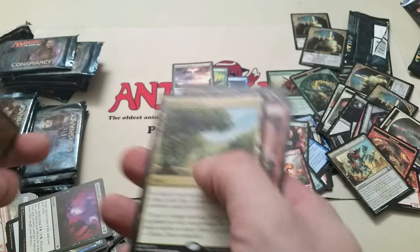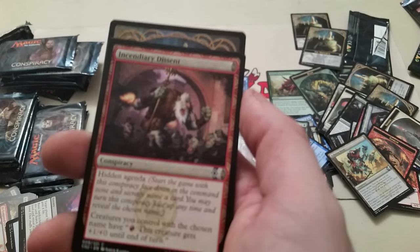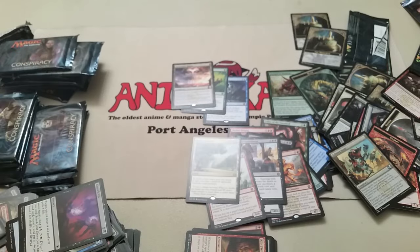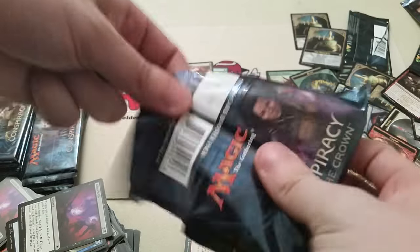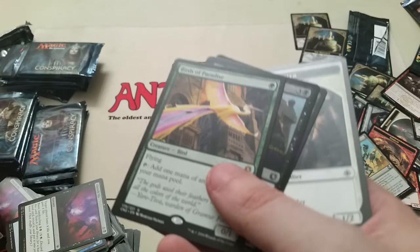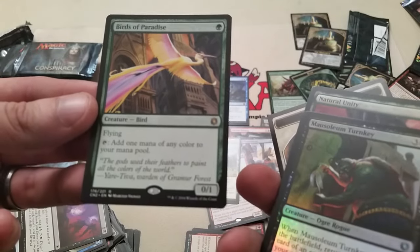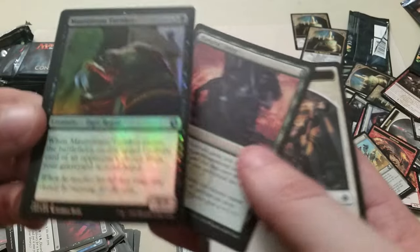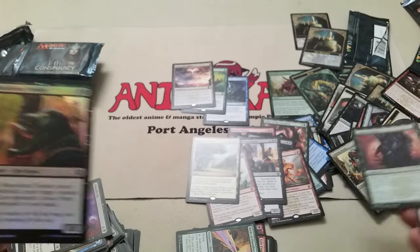Exotic Orchard — there's the rare for that. Incendiary Descent. Monarch. Birds of Paradise — definitely looking forward to pulling one of those, needed a set for my personal deck. Mausoleum Turnkey. And Natural Unity is the Conspiracy card — I think that's the first one I pulled of those. Another Soldier Defender.